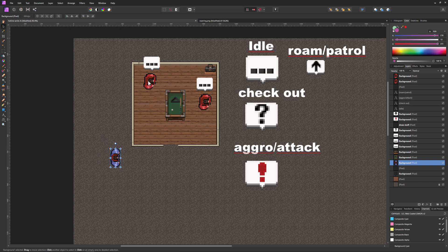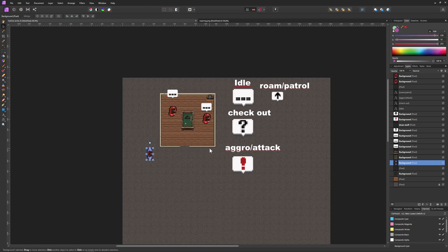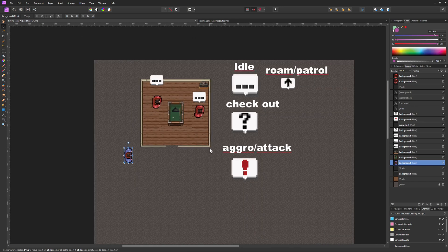So we have the player, the enemy, and a room with some walls. The walls prevent enemies from seeing outside and spotting the player. This is how Hotline Miami handles the states an enemy can be in. The first state is a static idle state — nothing is happening, the enemy is just doing nothing.